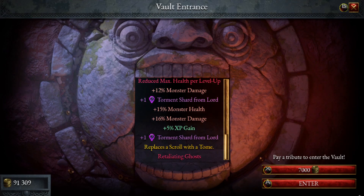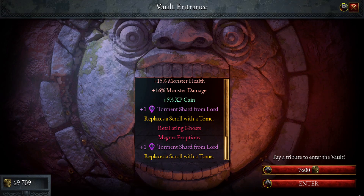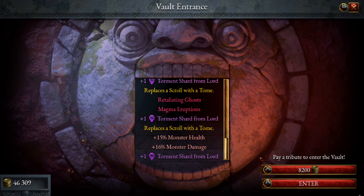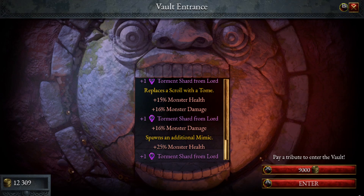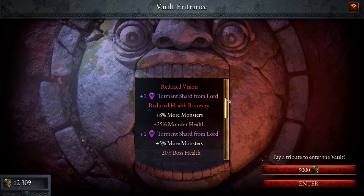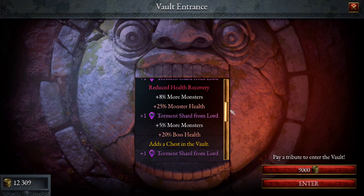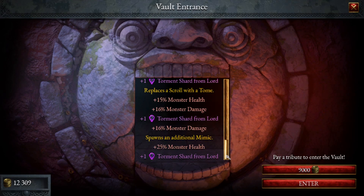Replaces a scroll with a tome — we don't want that one. Retaliating ghosts, magma eruptions — oh no, it's going to be really hard now. Replace the scroll with tome, plus one lord. We can't afford anymore anyway, so that's just about 200,000. We got one, two, three, four, five, six, seven, eight, nine, ten shards.